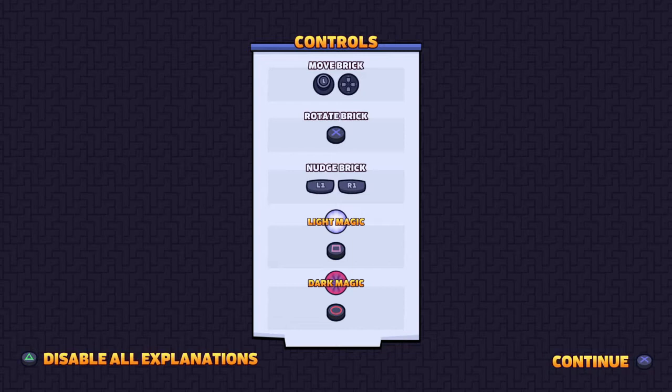Every now and then, when you pass a threshold, you're going to get magic. You can use circle to do a negative effect to your opponents, or square to do a positive effect to yourself. As for what they are, I don't remember for the most part.